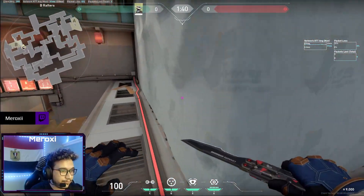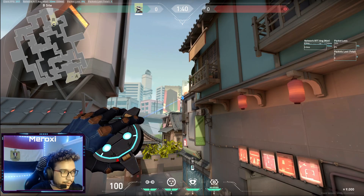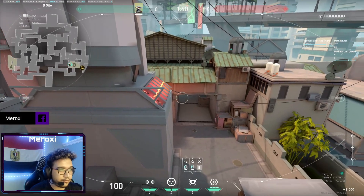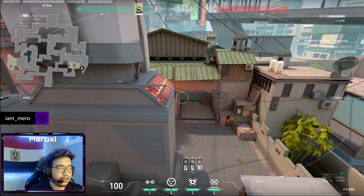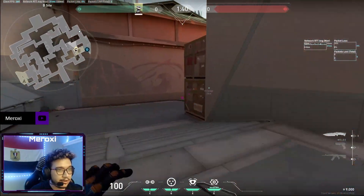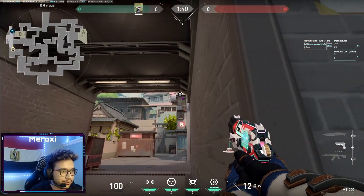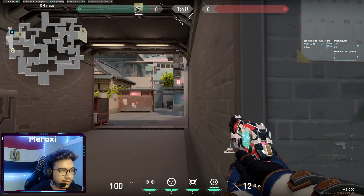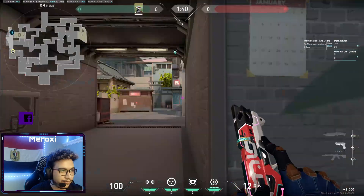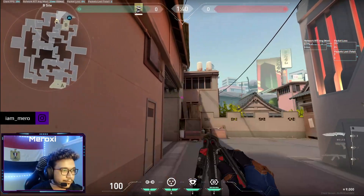Starting on B site: come to heaven, stand anywhere here, take out your cam, look up there until it turns blue, and place it. This cam is good because you can see when enemies walk in from B main — you can see their footsteps — but they cannot see the camera. Even if they crouch, you can see half their body but they can't see the cam, so it's pretty op for early info.